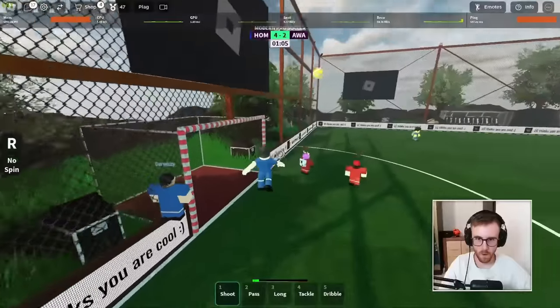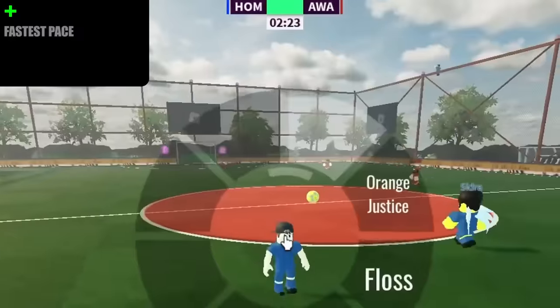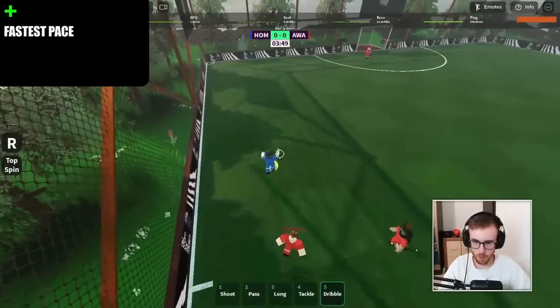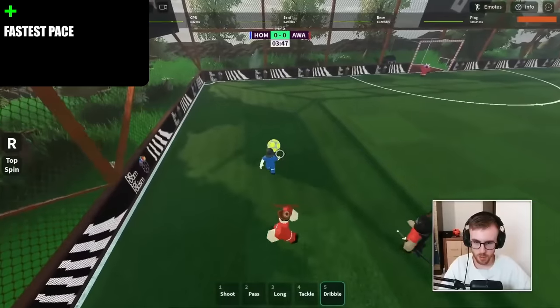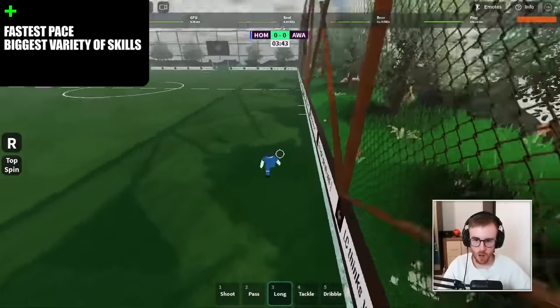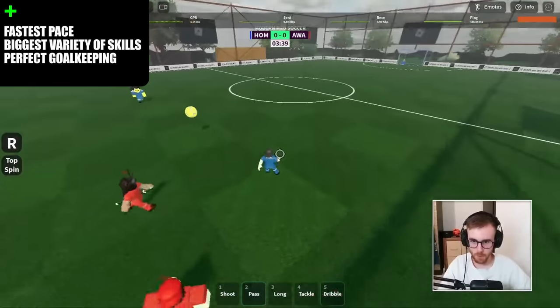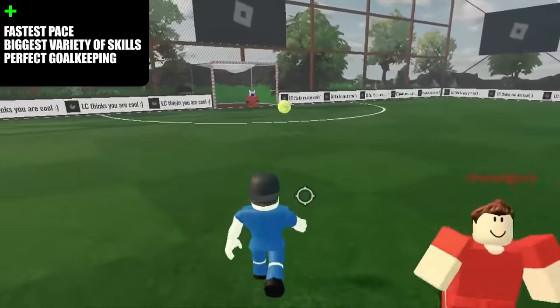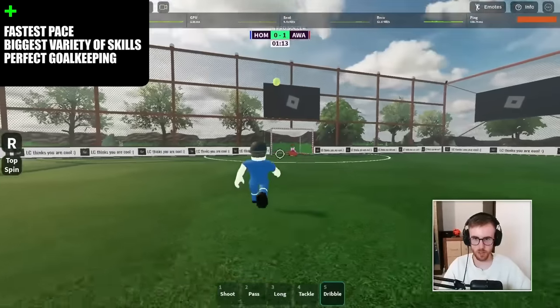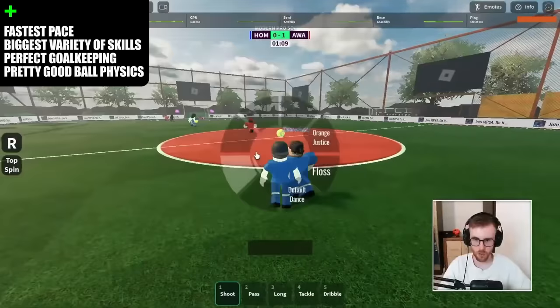And I saved the best for last: MPS Footsout. The game is the fastest of all three, it feels so fun to play once you get into it. It has the biggest variation of tools of all Roblox soccer games. It has perfect goalkeeping in my opinion — the animations are great, the ball physics are fast, and the dives are fast too, so it feels amazing to make a save. It has pretty good ball physics overall.